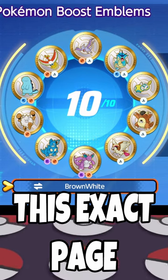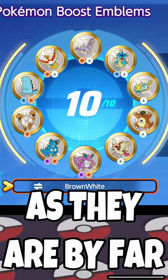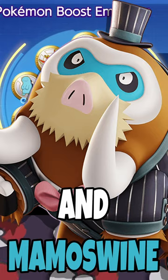If you can't fill out this exact page, though, don't worry. Just make sure you aren't lowering your HP or your attack stats too much, as they are by far the most important. This page works particularly well for the newly released Mewtwo, as well as the recently buffed Zeraora and Mamoswine.